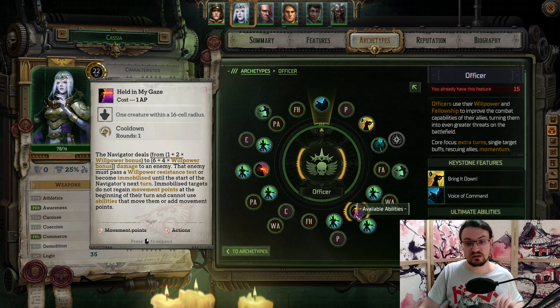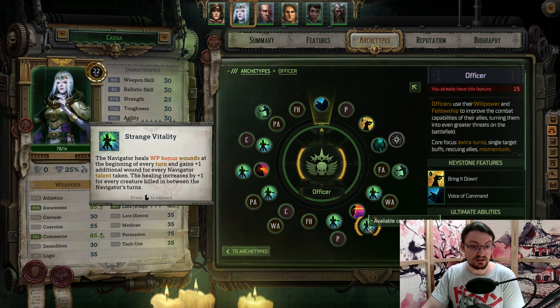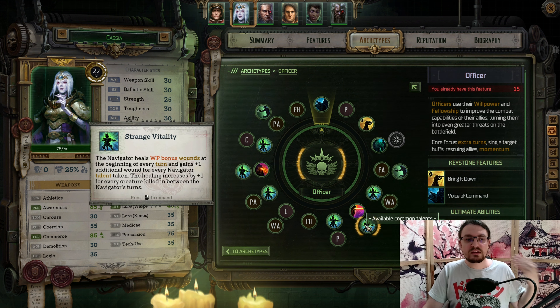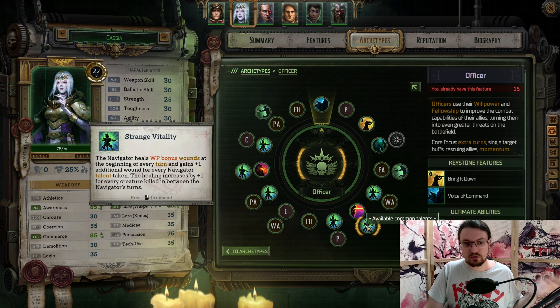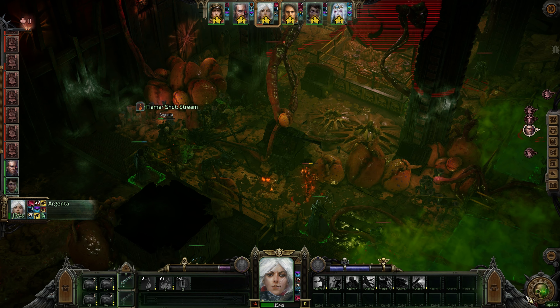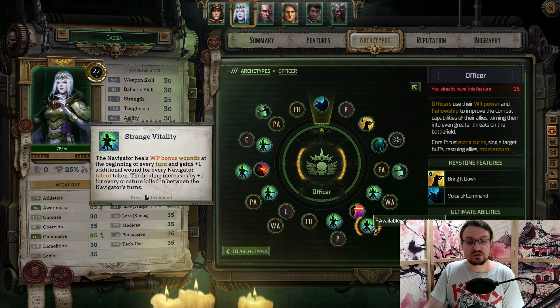Next, we pick up Strange Vitality. Our bonus wounds — our health — are now healed every single time we begin our turn by the Willpower bonus. The characteristic bonus is nine, so you're going to heal every single turn by nine. And because of all the Navigator talents we have, we get additional healing. At the end of the day, you will find around 20 health restored every single round for free. And if we kill enemies, which is very easy, we heal even more. So Cassia is basically a one-man army.